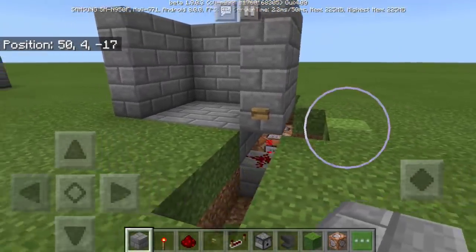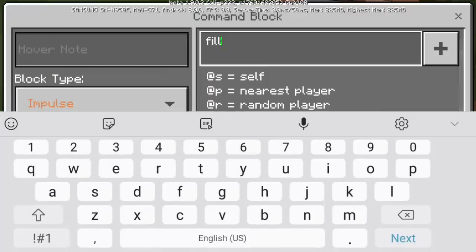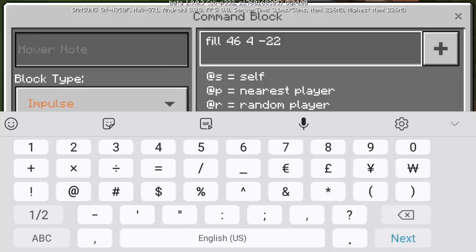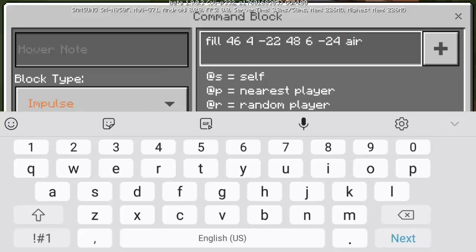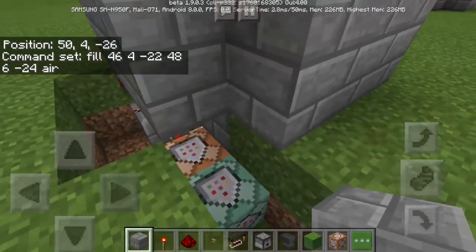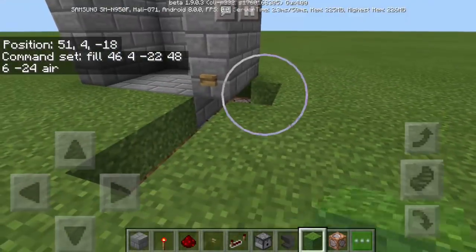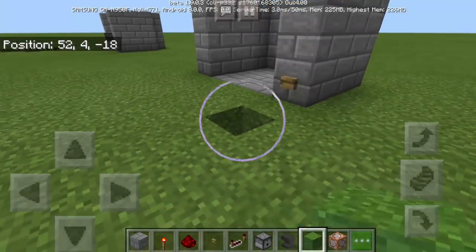Let's now go back to the last command block placed on the ground and type the fill coordinates. The first coordinate is 46, 4, negative 22, and the second is 48, 6, negative 24. Then we're going to fill this area with air. Now change the block type to chain and set it to redstone always active — the command block must be green. We will now close everything and cover it with grass blocks.